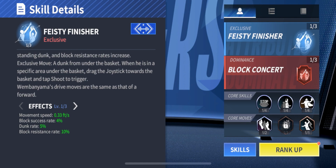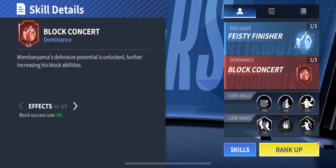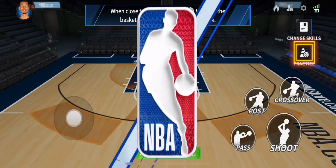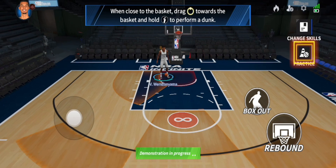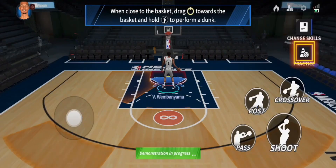Not to mention his dominance skill is defensive, which gives him an additional block success rate of 5%. On offense, Wembe has 5 hotspots: 3 from beyond the arc, 2 inside, and 1 underneath the basket.